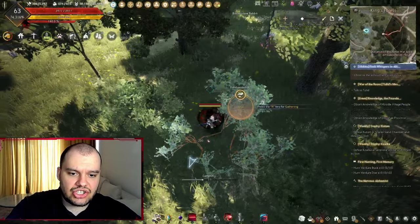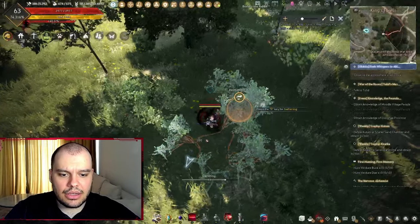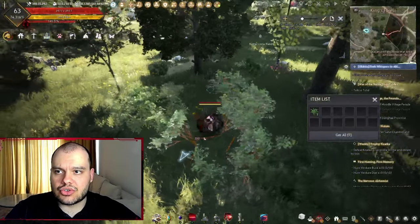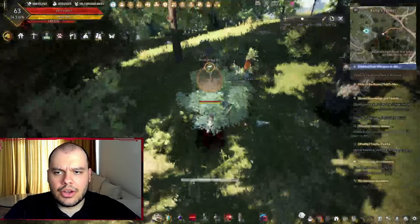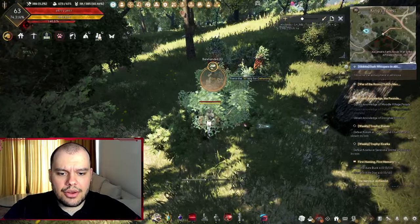No matter what you gather, if you gather you're going to be using some of that energy, and in exchange you're going to be receiving all sorts of different plants for life skilling, which will help you with cooking, alchemy, and so on.